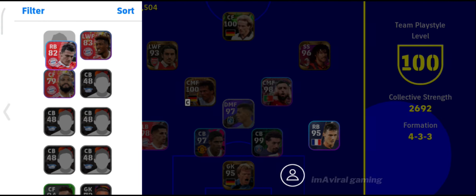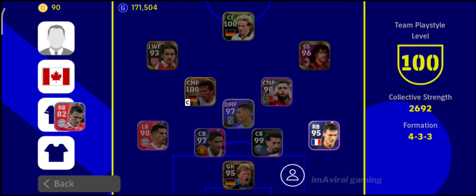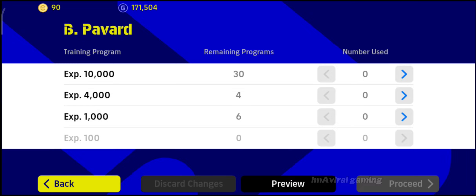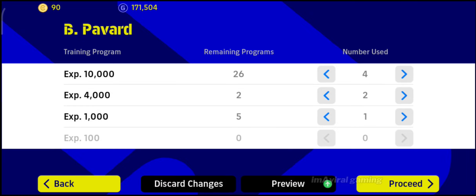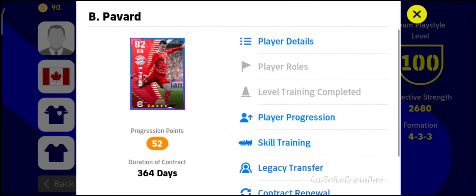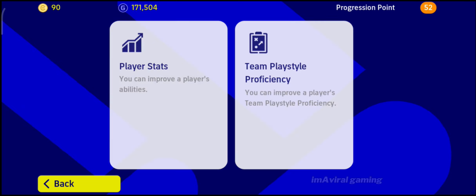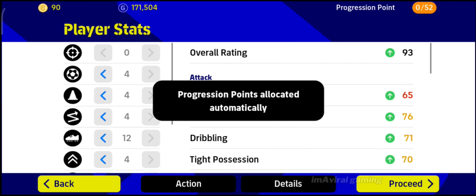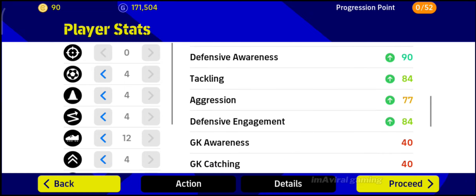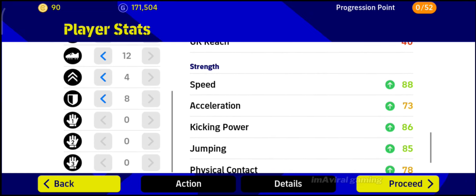I've got a forward here and I'll put him in for level training. Now I will give him player progression. I'm using water look at first — so here you can see his outlook. He's got defensive awareness of 90, speed is okay, physical contact.